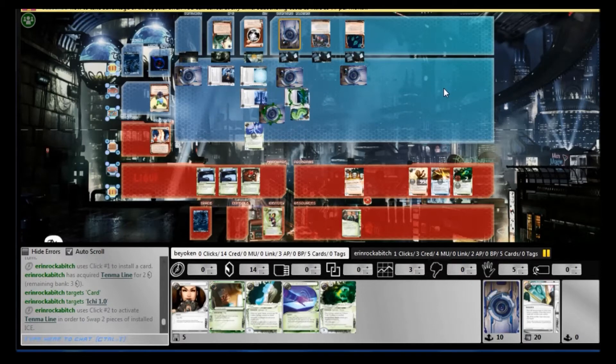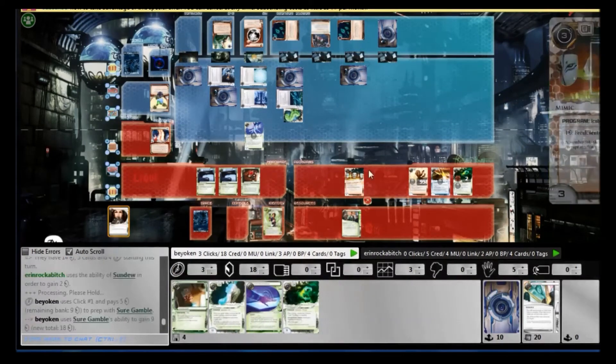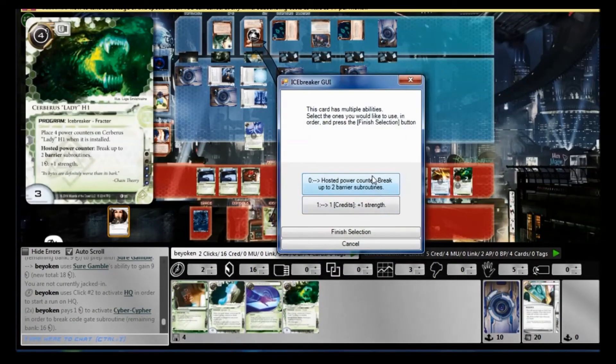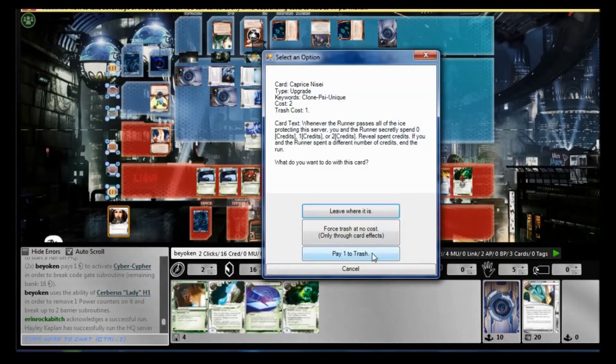Very interesting include here — he's playing Ten Mile Line. He swaps the Ichi over onto an irrelevant server, bringing a more ferocious piece of ice onto R&D. So I'm going to contest HQ instead — there should be agendas in there. Let's see if I can get them. Definitely there's at least one NAPD in there that I still haven't had the luck to find.